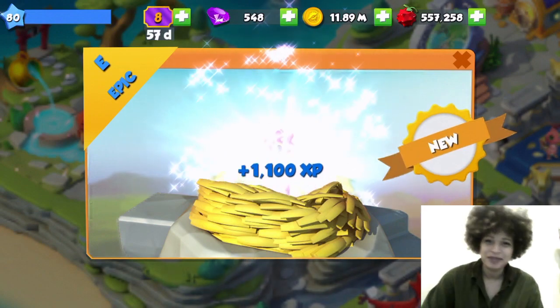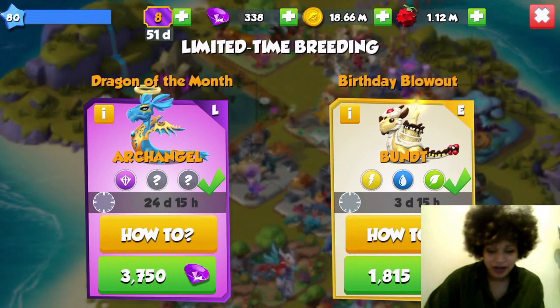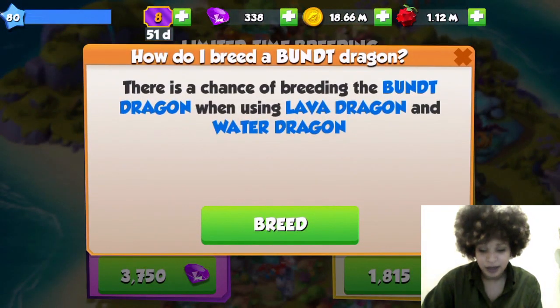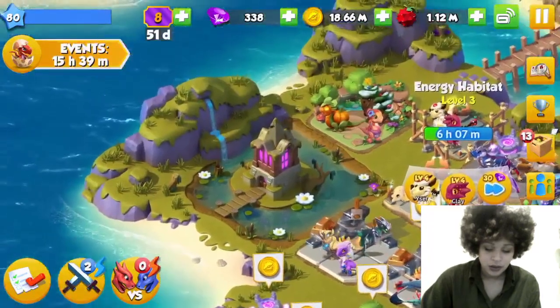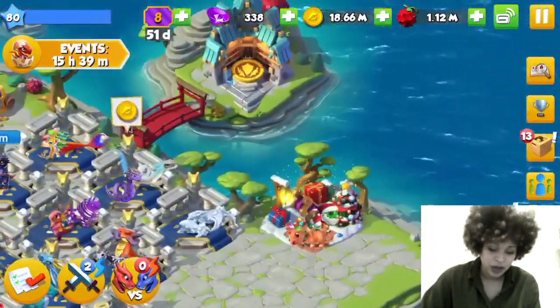The Bunt dragon is dragon of the week for this week and you breed it with Lava and Water. The Jingle dragon was from an event as well, so if you're wondering where you get that one from, that's your answer.